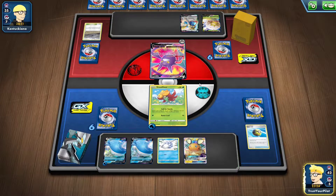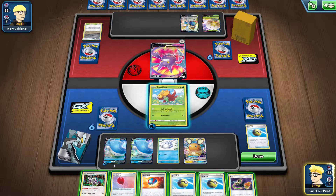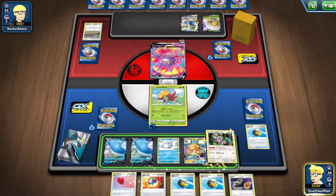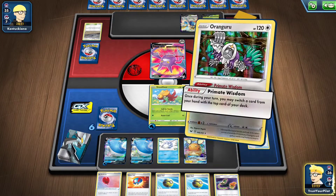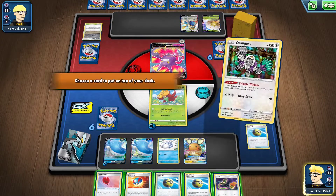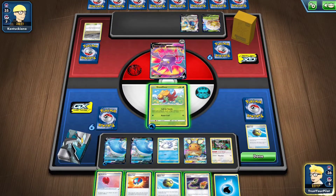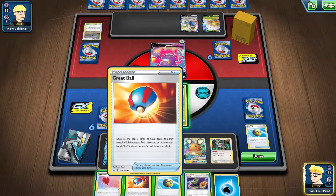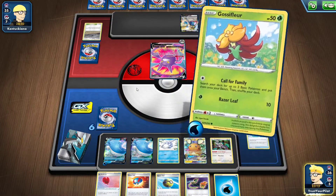You want to get Crobat and then Denny with a hand like that. I guess I'll just put the Orangaroo down — this is horrible. Well, I think I should hold off on the Great Ball. Let's call for family and just fail it completely.